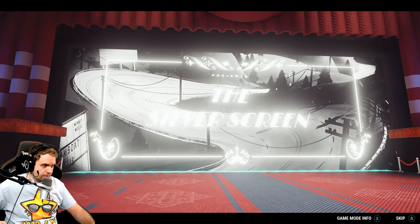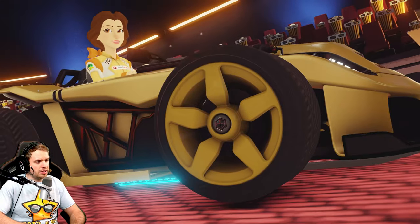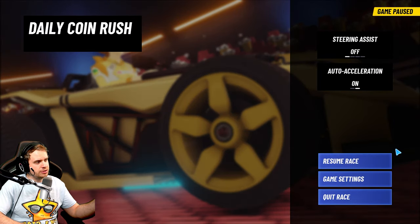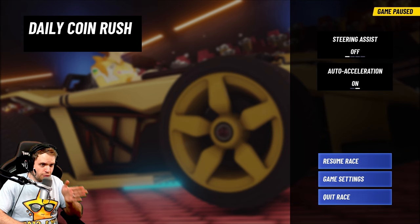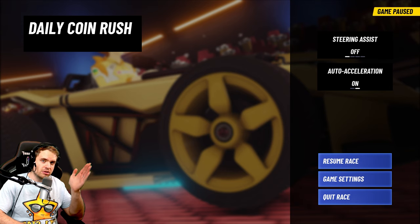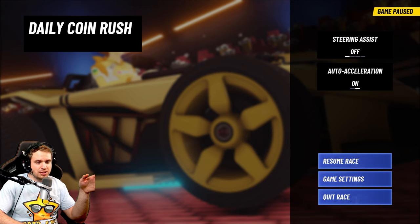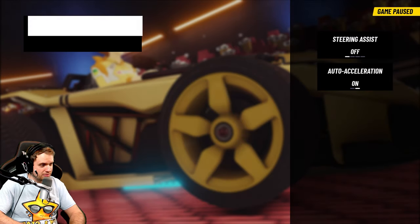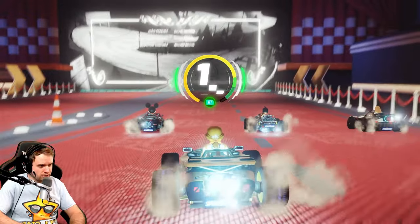Now let's talk about boost. There are multiple ways to speed your character up during racing. I highly recommend turning on auto-acceleration and turning off steering assist — steering assist can mess you up at forks, causing you to run straight into them. Auto-acceleration is very useful because even if you let go of the acceleration stick, your car keeps going forward. The most common way to get a speed boost is to use your manual boost.